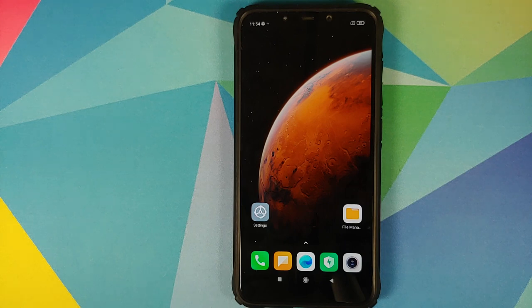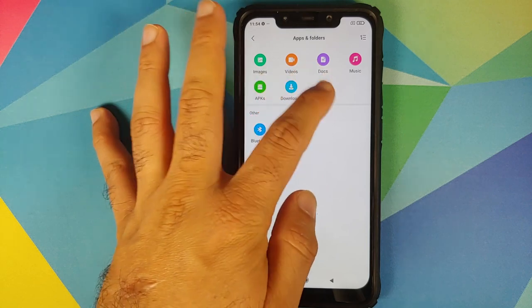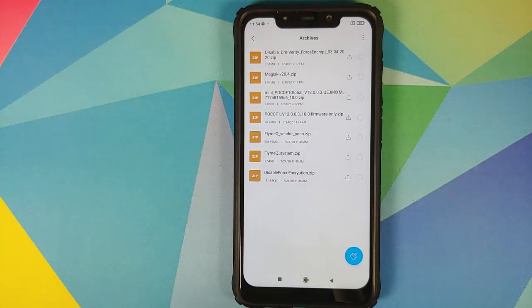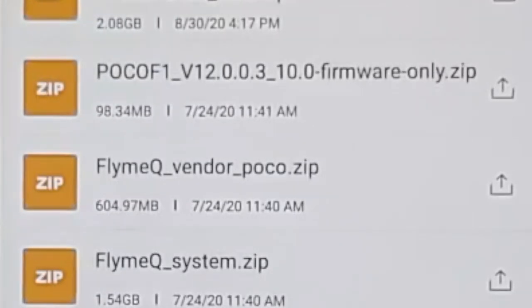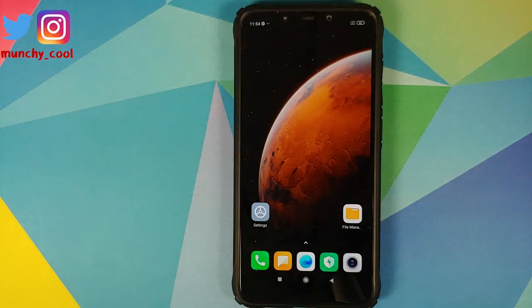Why are we removing all the accounts and security measures? We are doing this because we are going from one ROM to another and I don't want you to be locked out of your own device. Next up, what are the files which we need? All the files which we need are linked in the description of the video and you need three files: the FlymeOS system file, the FlymeOS vendor file, and the POCO F1 firmware. We are using 12.0.0.3 firmware for the purpose of this video.